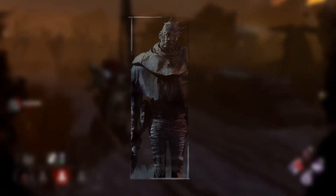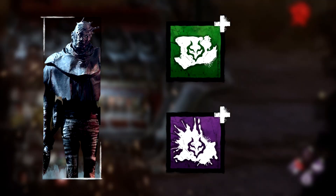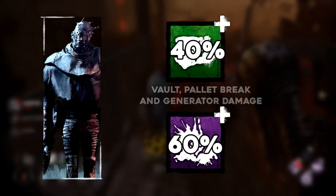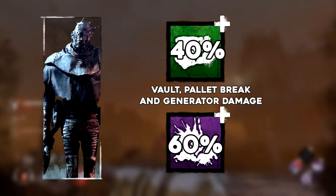The only add-ons which alter the speed are the Wraith's Shadow Dance White and Shadow Dance Blood add-ons, which reduce damage time by 40% and 60% respectively. These two add-ons also reduce window vault time by the same amount. Good to know.